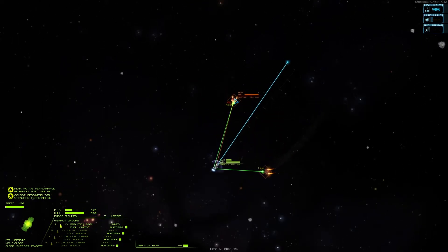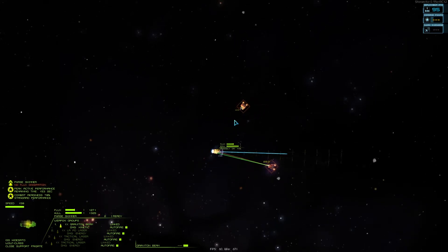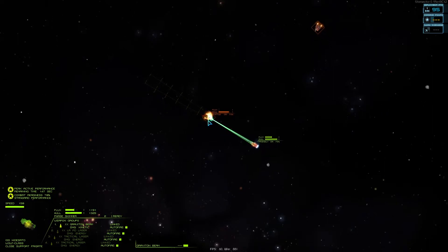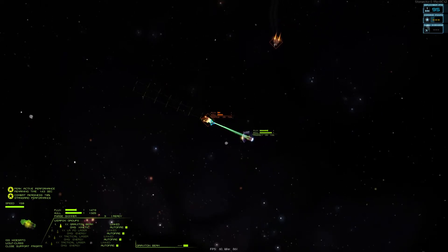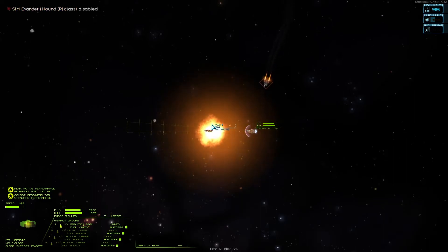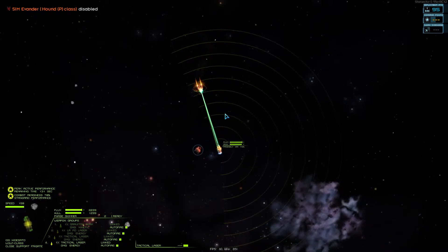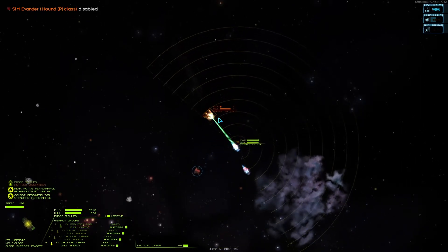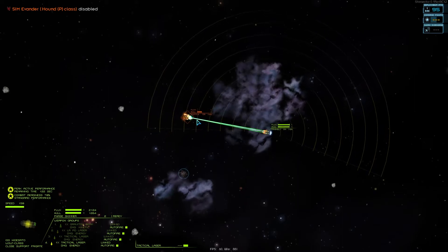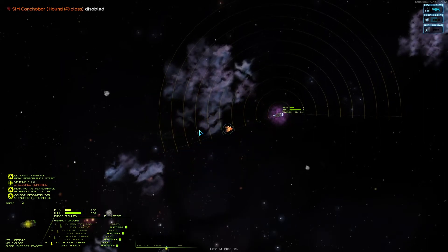I'm not going to target it directly or we'll start targeting that one specifically. He's done a good amount of damage to this hound. What's going to happen is it'll drive one of them off and then kill the other. The only real flux impact on the wolf comes from the hound's kinetic weapons. When the wolf starts getting chased, it can just drop its shields and jump away, and it can continue to deal damage regardless.